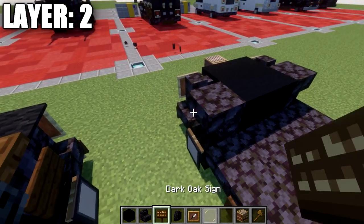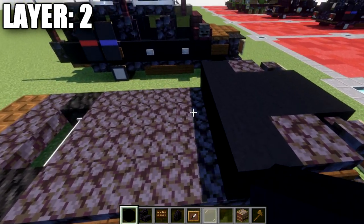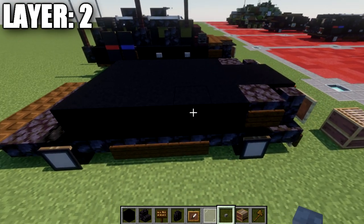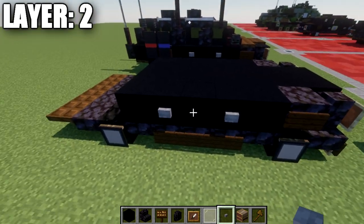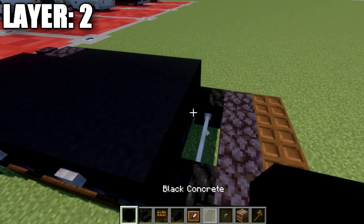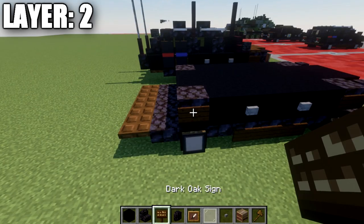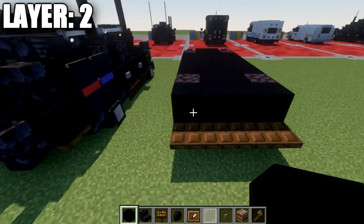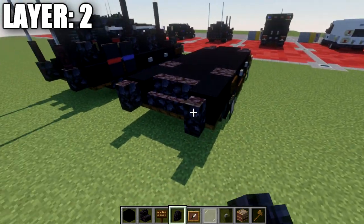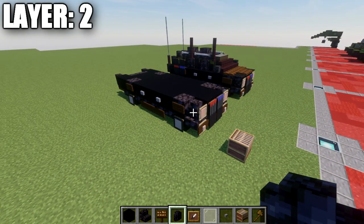Continue layer two: place a row of two black concrete across, followed by a black stone upside-down stair on both sides with a dark oak sign on the side. Then place a row of four black concrete all the way across, followed by a second, third, fifth, and sixth row. On the second from front row and the row four from last, place stone buttons spaced out. Add two black concrete blocks in the center, a black stone upside-down stair on both sides with a dark oak sign, then a row of three black concrete, black concrete blocks on both sides, a row of black stone stairs across the center, black stone walls on both sides, and that completes layer two.